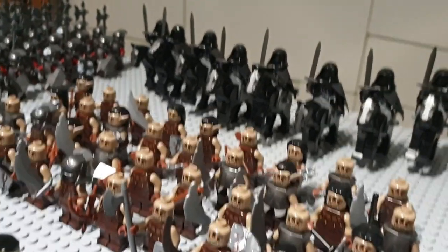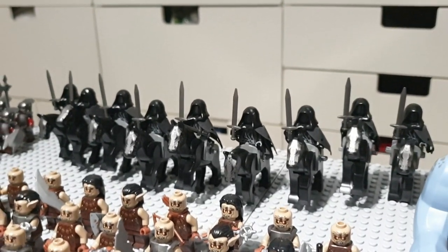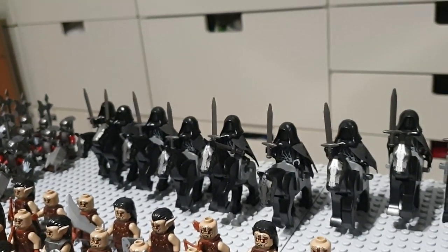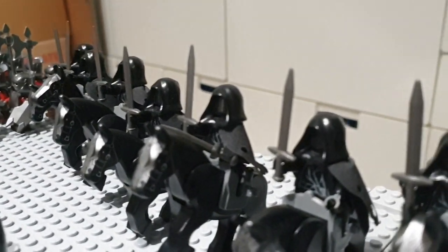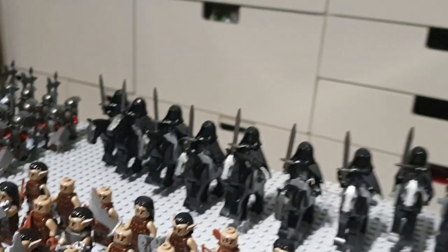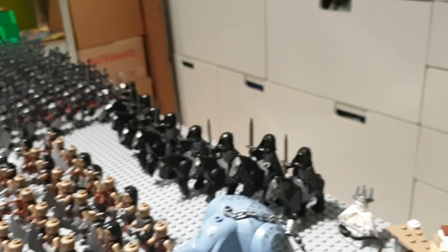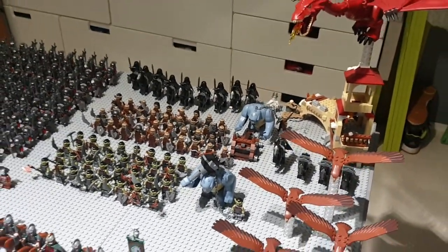Now we're going to move to a really cool part of my collection — my Nazgul collection. I got all 9 Nazgul, and I'm one of the very few people who can actually say this. They are a bit pricey if you want to get the horses included as well. My Witch King in the middle actually has the Mordor blade, and I'm planning on getting a custom helmet for the Witch King — you'll be seeing that quite soon. Over here we also got the Witch King as a Wraith. Quite nice minifigures.